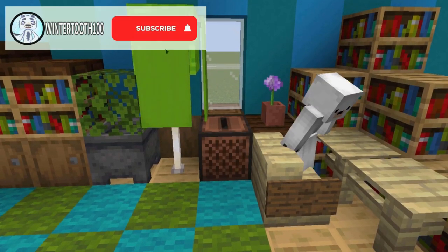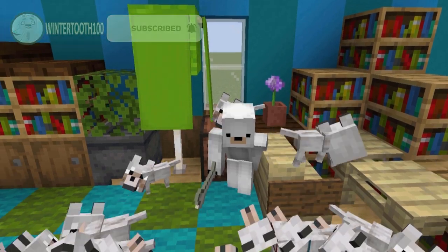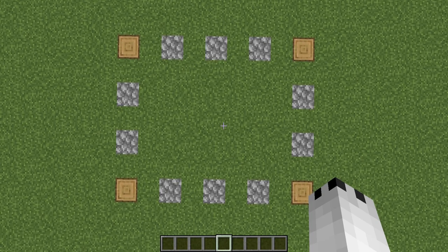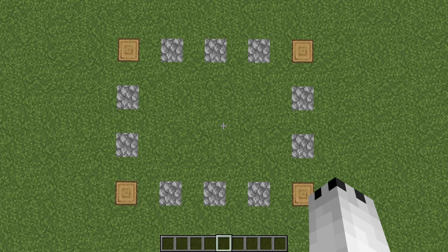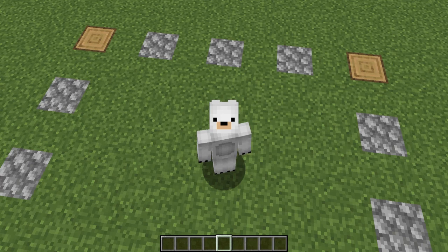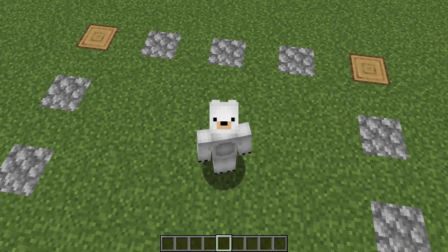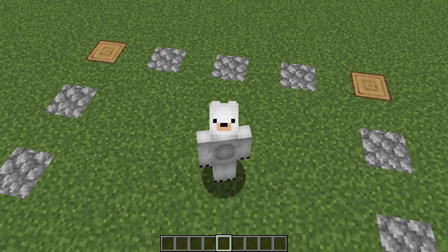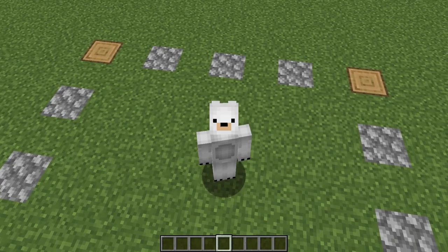Before we get started, be sure to click that subscribe button and hit that notification bell. To keep things clear, most of these builds — 13 of them in fact — are 7 by 9 blocks in length, so they all share this exact same shape. The other 7 required slight alterations just so the roof would fit, meaning not all roofs are capable of fitting on any given section of your build. If you have a particular roof style in mind, you'll need to make sure your build can accommodate that roof's size.